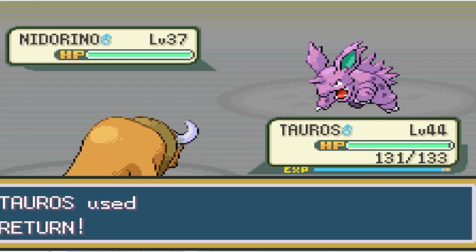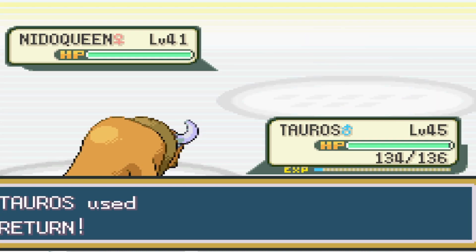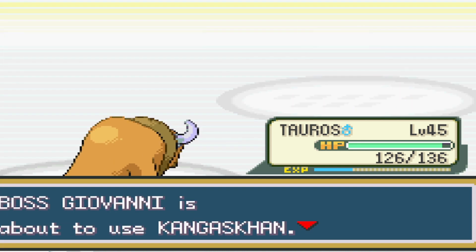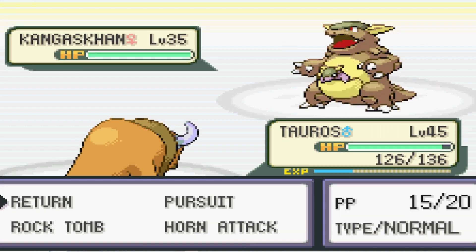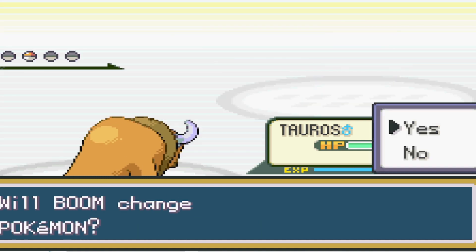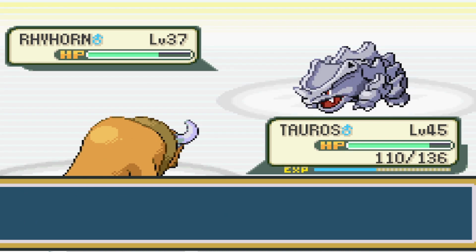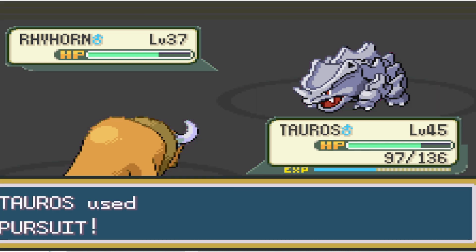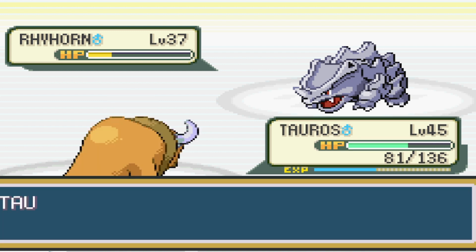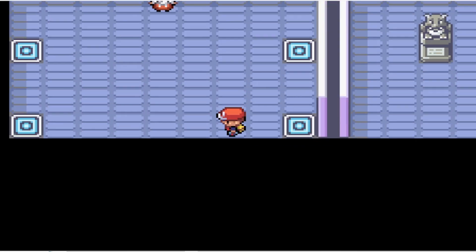Nidorino is up first, and we use Return, taking it down with one shot. Next up is Nidoqueen, and we open up with Return, taking it to below half as we get hit with a weak Poison Sting, and then we can take it out next turn. With Kangaskhan, we use Return, taking it below half, and it uses Rage which is horrible, and then we can take it out. Last up is Rhyhorn, and we can test damage with Return, because that's about our best option. After that it's mostly just trading attacks back and forth, and for whatever reason it uses Scary Face, so we can outdo its damage output, and that wins the battle. That whole tower actually went smoother than I thought.